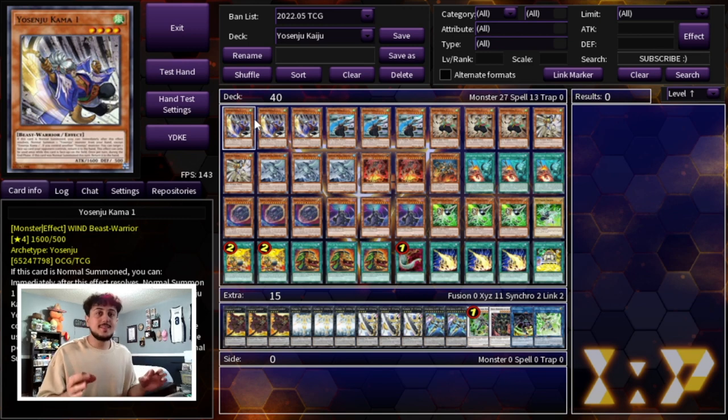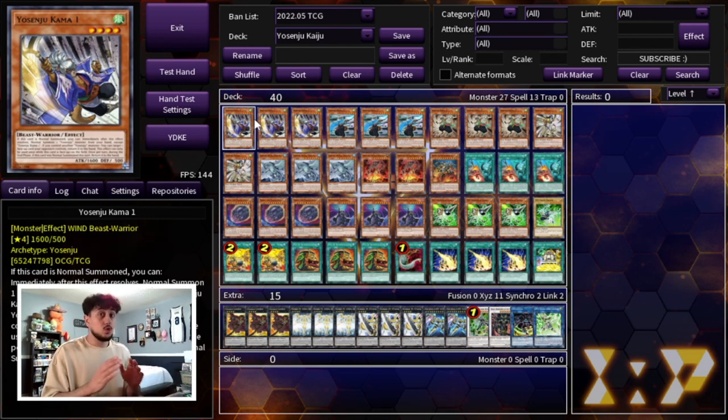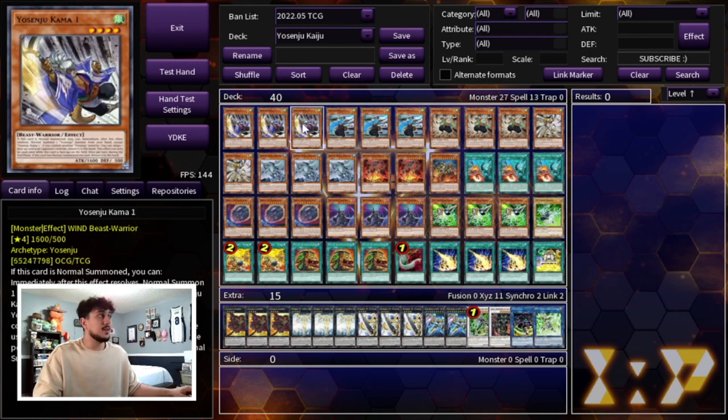Before we get into the deck profile, I want to start off by saying that if you've ever watched any of my other Yosenju deck profiles, I always swear by these ratios and I'm not going to change them — at least until new things come out. These are the best Yosenjus you want to play. You don't want to play any of the others available at the moment. That's three Yosenju Kama One — the most important one in this deck specifically because it has that bounce effect, which is insanely powerful in a Kaiju build.